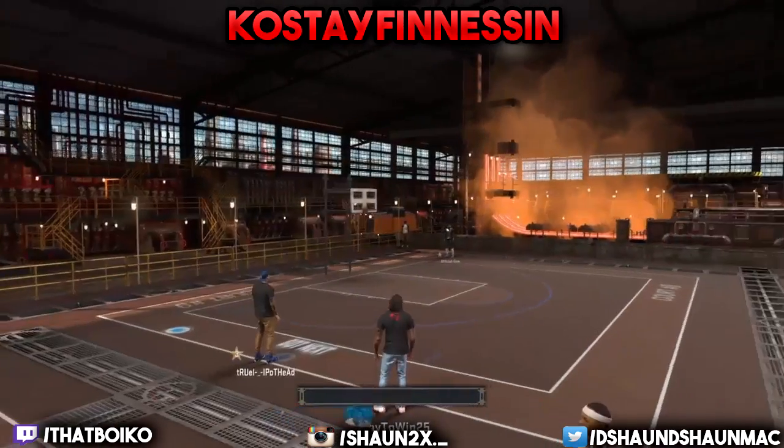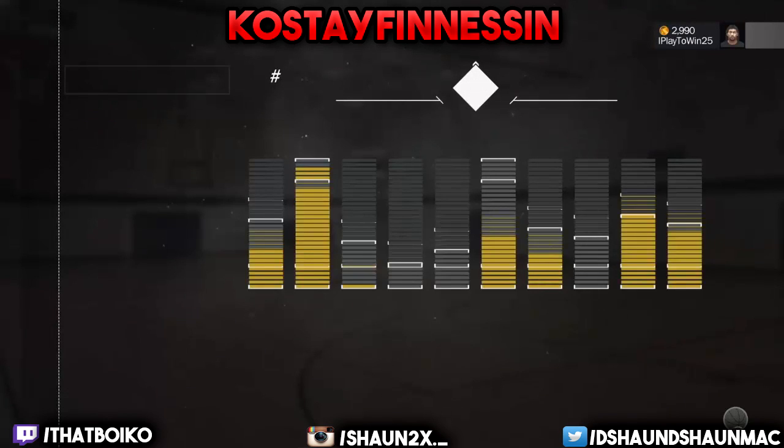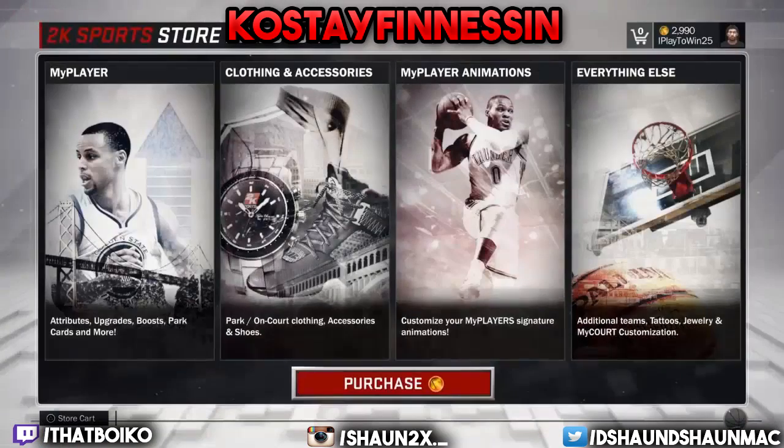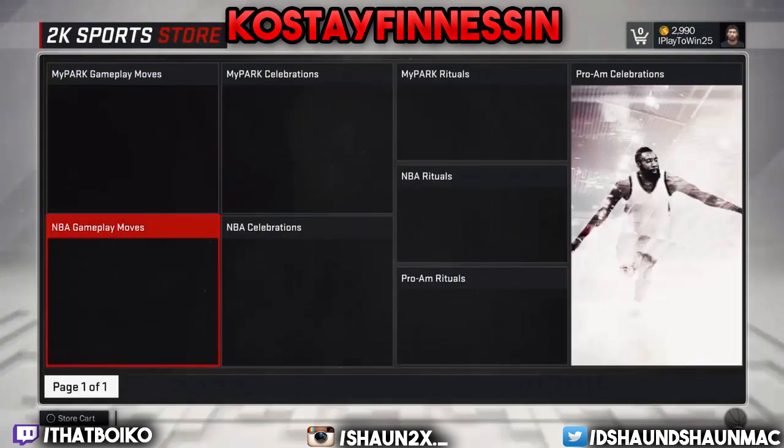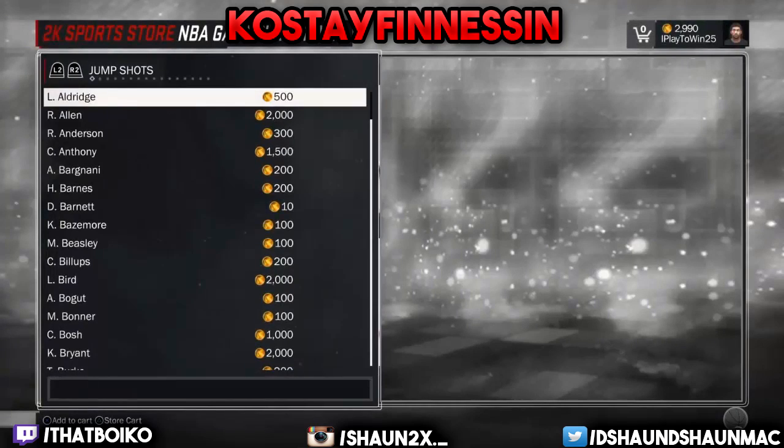After you get on the spot, with the new point guard you just made and got on the spot with, and the game hasn't started yet — you want to buy the animation that you want to put on your center, one that a point guard has. Go to NBA Gameplay Moves and buy any animation that you want to unlock on your center.